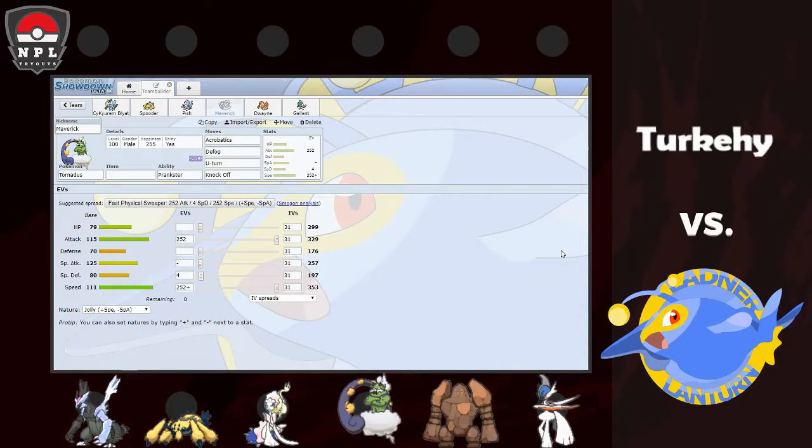Maverick — we're bringing a no-item Tornadus Incarnate with Prankster. I wanted Prankster Defogs because T-Spikes are going to be really annoying, same with Rocks. No-item Acrobatics with U-Turn and Knock Off. I could have run a berry, but I'm outspeeding Mega Gallade with speed investment, and Acrobatics with no item just bops it. Same with Whimsicott — we absolutely destroy Whimsicott with this. Zapdos is a really easy switch-in for him though, so we've got to hope we don't get Static paralyzed.